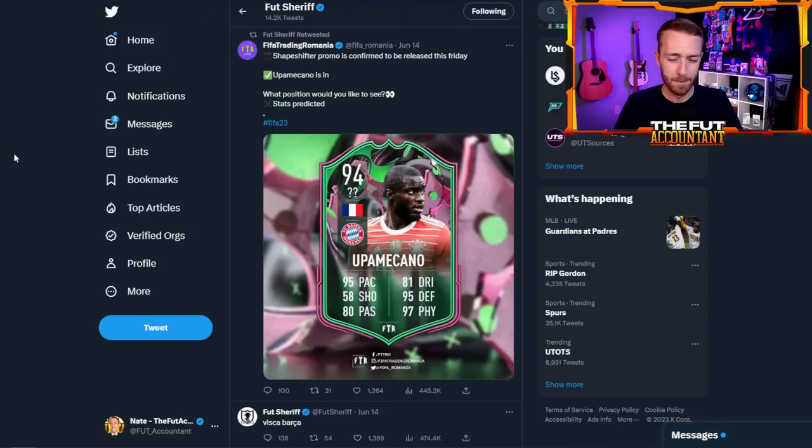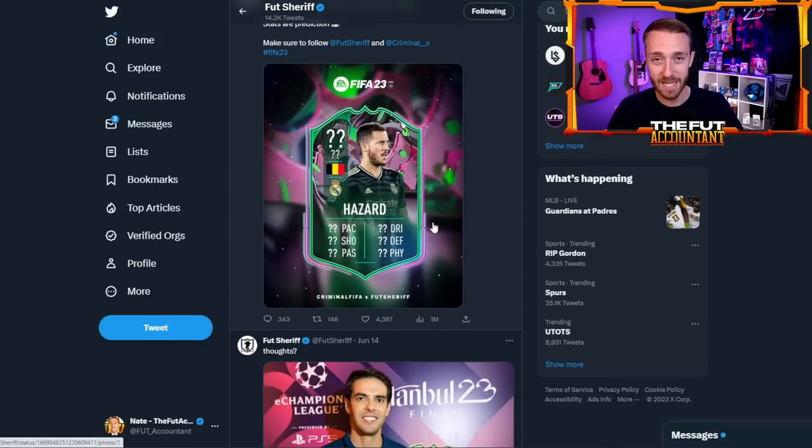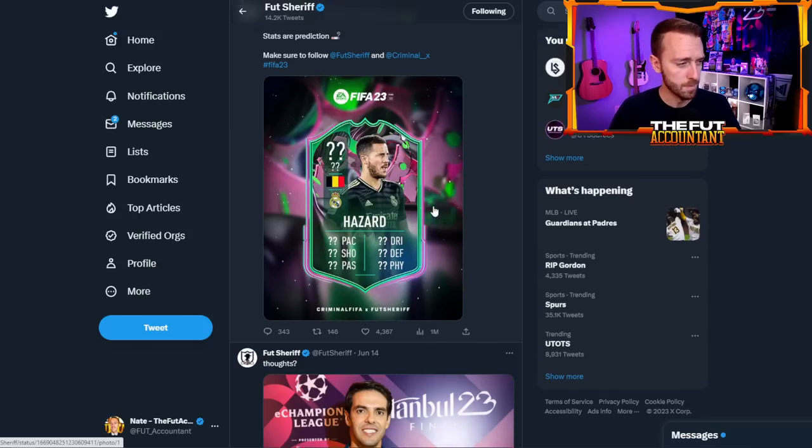We have a decent amount of leaks but not a ton. I don't know how many players EA are going to drop in packs. We've been having Team of the Season teams of like 18 players, but I'd assume it'll be a little less this week for Shapeshifters. Starting off with the leaks: we've already talked about Upamecano. We've got like three different center backs in here — are EA going to move all these guys to striker, or to right back, left back, or CDM? We've also got Eden Hazard leaked.